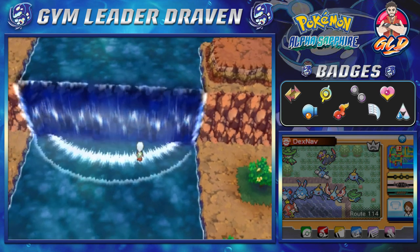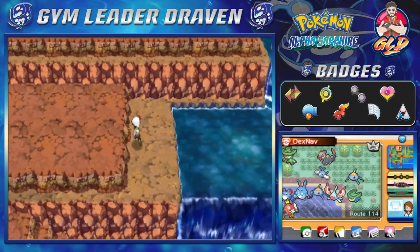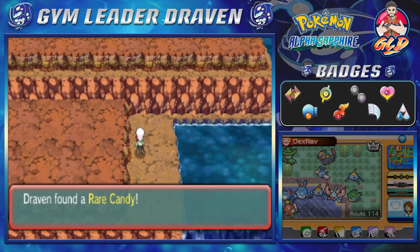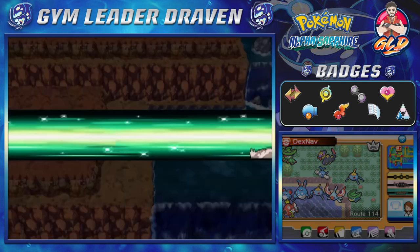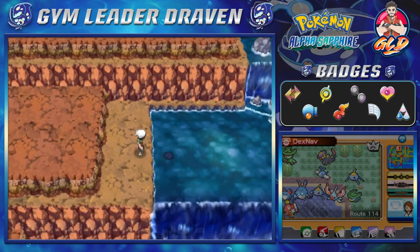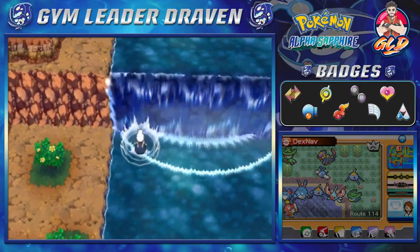We did teach Waterfall to Gyarados — his name is Hydra — and right here you'll be able to find a Rare Candy. We might need that probably. Let's see — that is that.